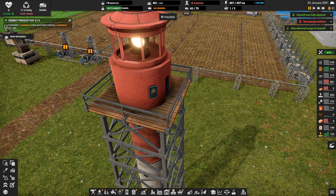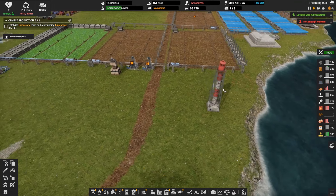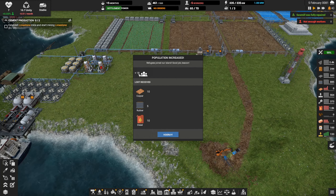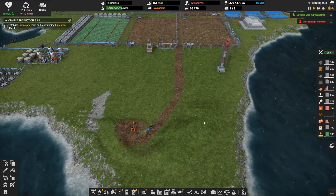Hey everybody, this is Glider Cat and it's time to play. We're back in Captain of Industry, one of my favorite games, let's get back to it. So much to do. We have new workers that have arrived on the island — we're still short. We received 18 new workers, a little bit of copper, some rubber, and a negligible amount of diesel, but we'll take it with a smile.